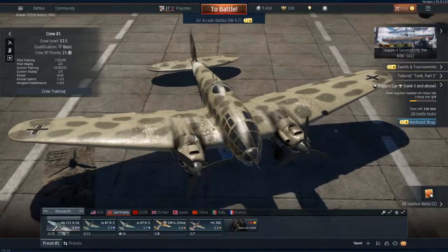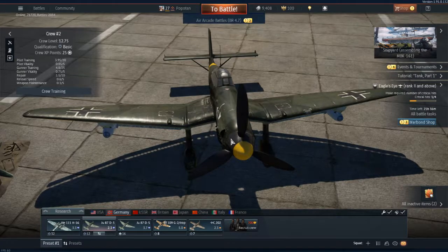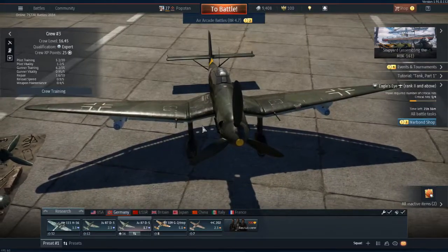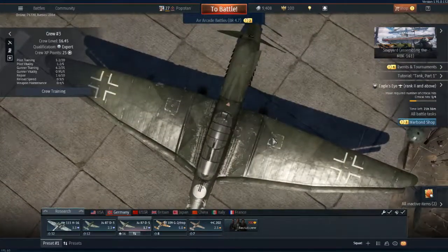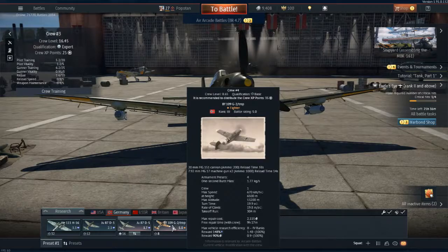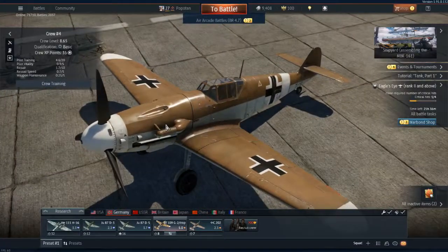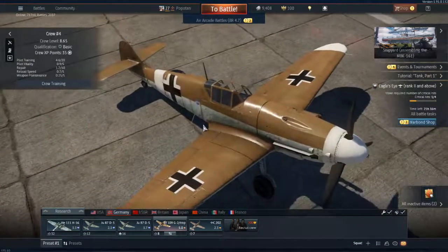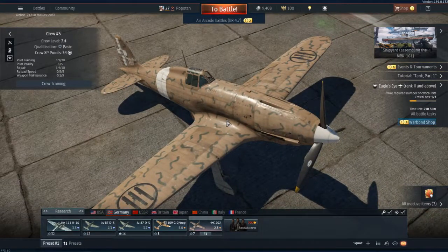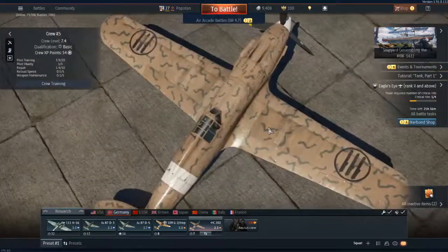It gets shot down rather easily. I have two Stukas — the Junkers 87 D-3 and the variant D-5 — and between the two I haven't really discerned much of a difference. My fighters include a Bf 109G-2 Trop, which served in North Africa — the 'Trop' part refers to a dust filter. I also have an Italian C.202 Folgore, which I really like.